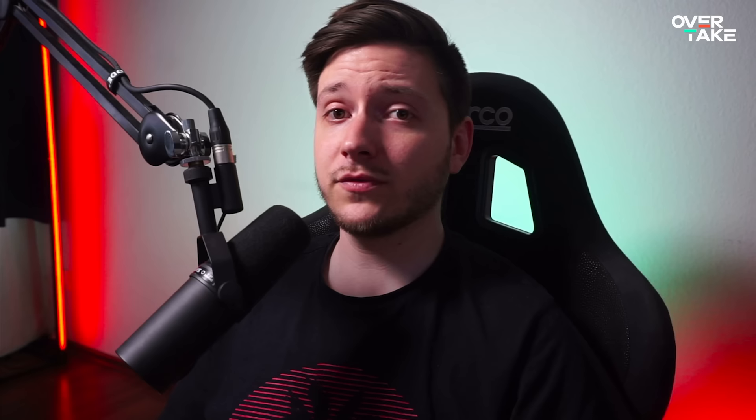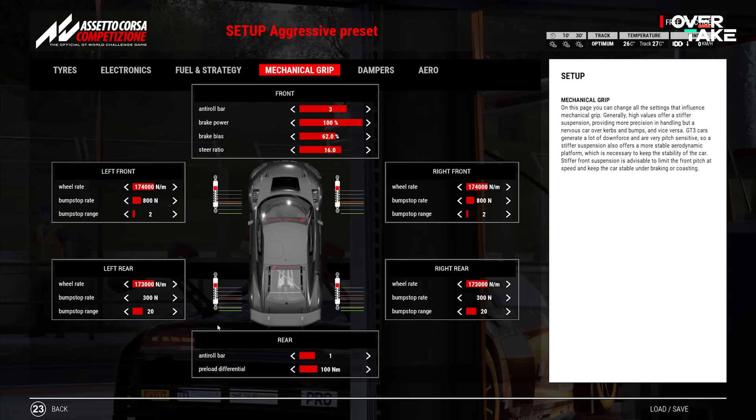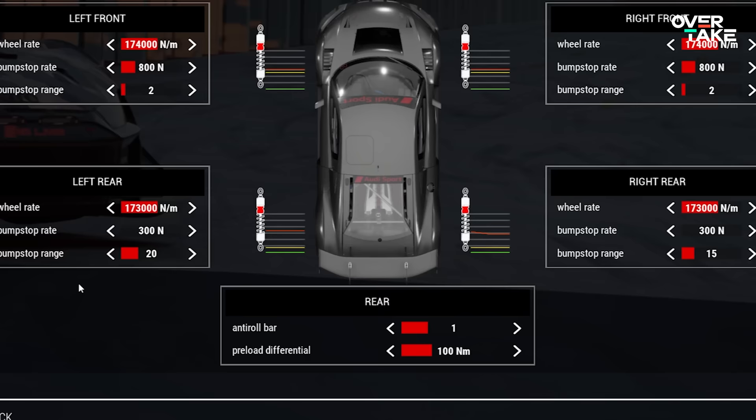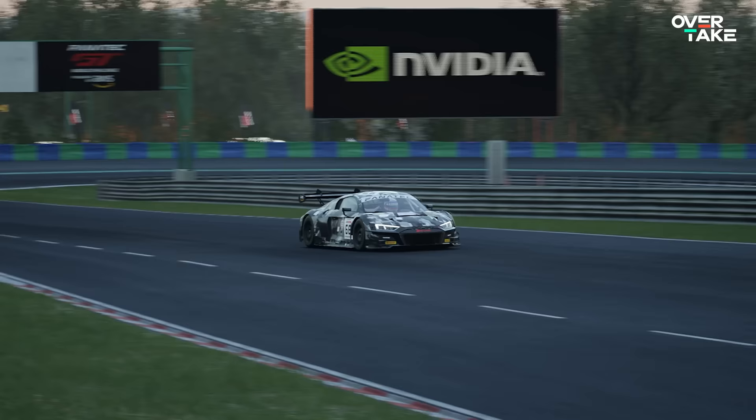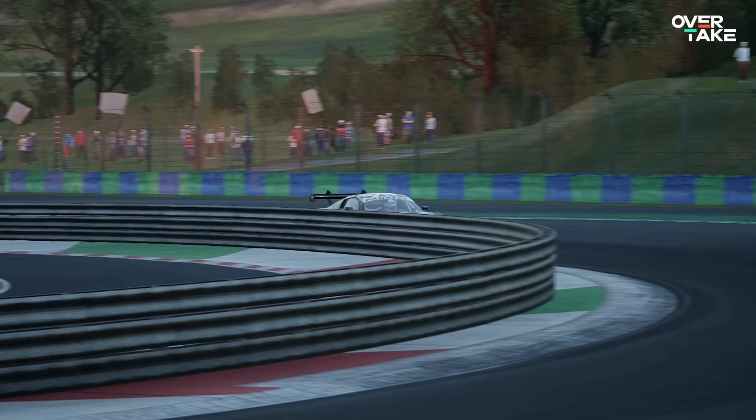The other trick for increasing the liveliness of your rear has to do with the bump stops. Usually, the rear bump stop range is set quite high with the aggressive preset, leading to an understeer setup. My advice: set this to 15 and decrease the range from there incrementally. This is an absolute game changer — it will bring your car to life and give you loads of rotation on the exit of faster corners.